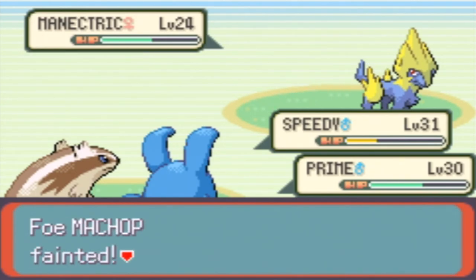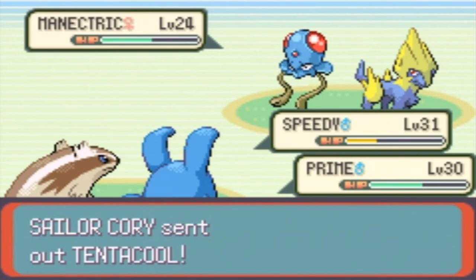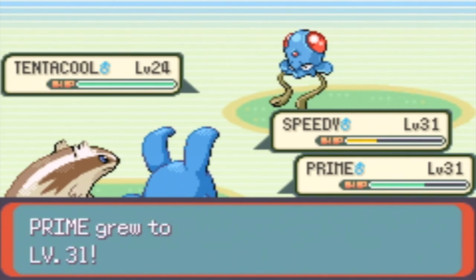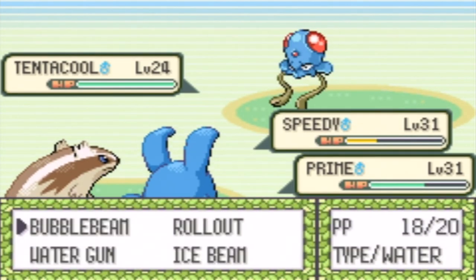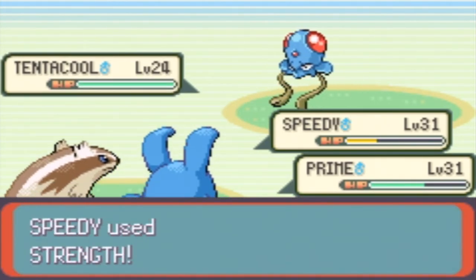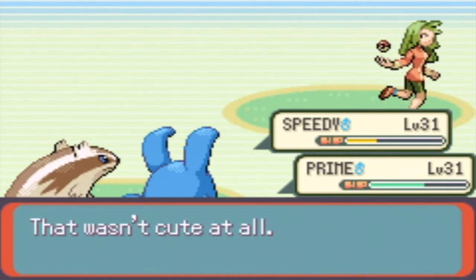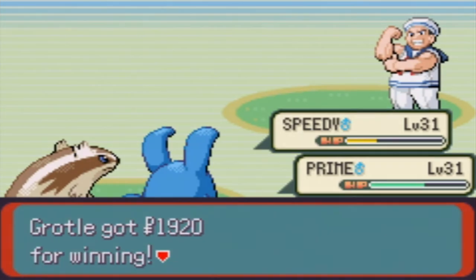Here we go — nice. One more Pokemon. There's the last two. Gotta use Strength on the Magnetric and it goes down — nice. Level 31 for Prime. Let's finish with Strength and roll out — here we go. Nice as ice. That was a hard battle, actually. Well, I lost a couple. Thanks for the $19 and $20 guys.